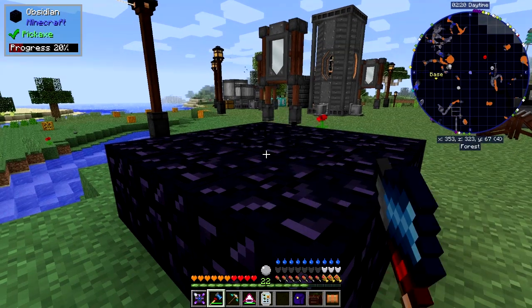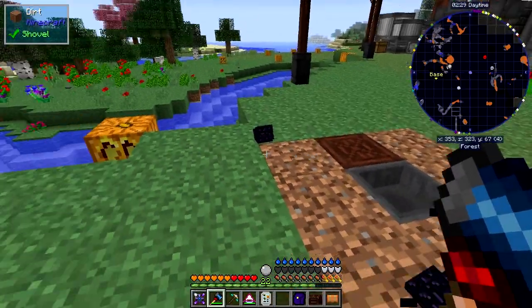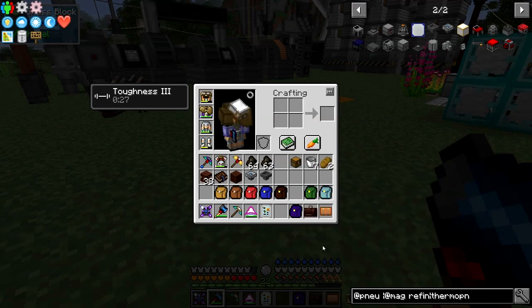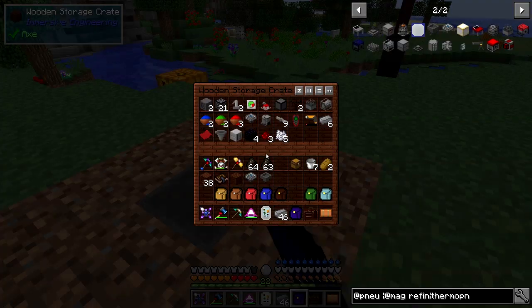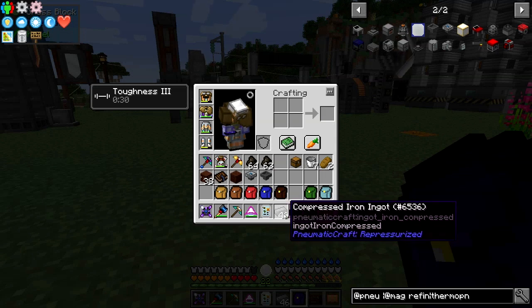So what we've just done there is to make some compressed iron. This is where I think I'm going to build the plant, because I've got something already set up below. Now I should have some compressed iron - it's probably gone into the backpack again. Yeah, 46. So we lose quite a lot of the compressed iron. Some of the obsidian has probably gone into this hopper. So we end up with about 46 compressed iron.